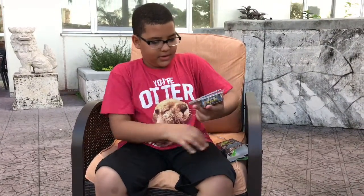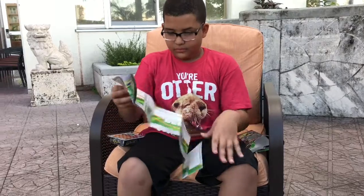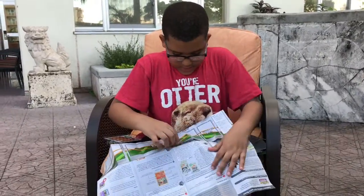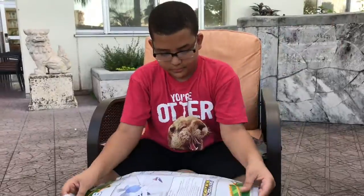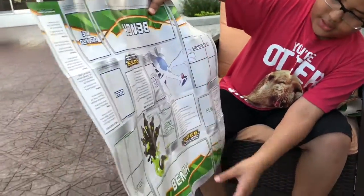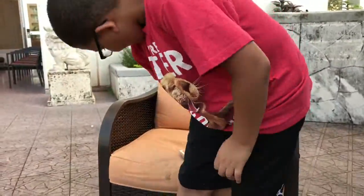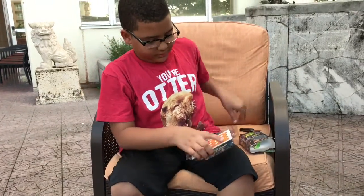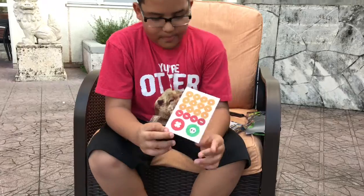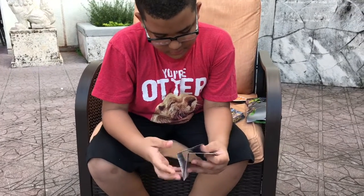So we have the worksheet here. As you can see we have the arena and your decks, and on the back we have the rules. Let's put this to the side and get opening it. Here we have the damage counters. We have a code to put this online, so we don't need that.